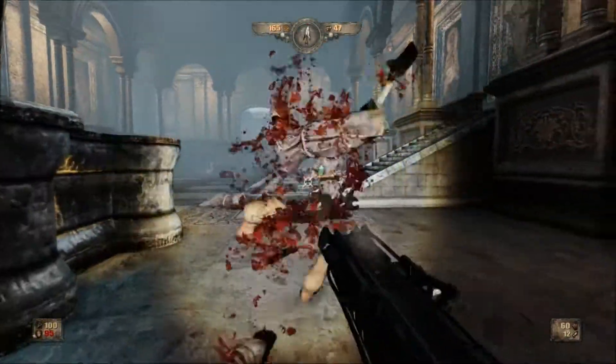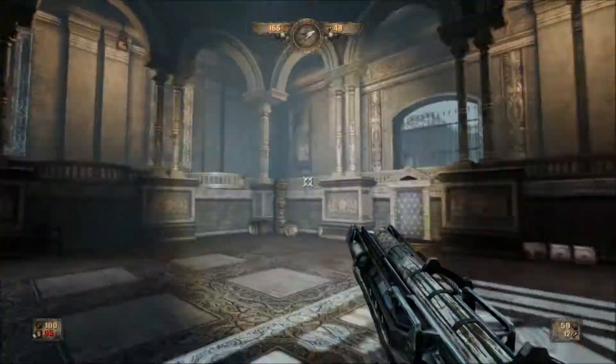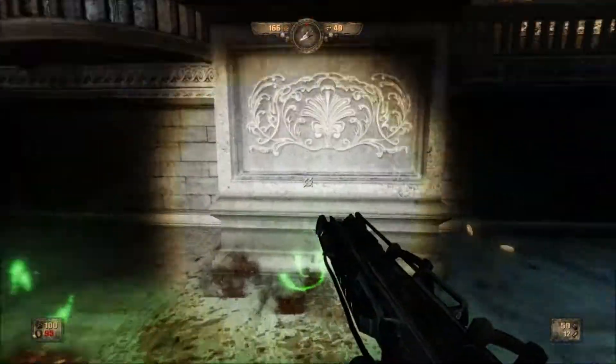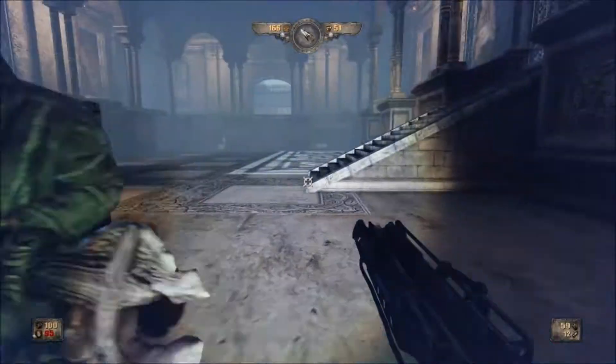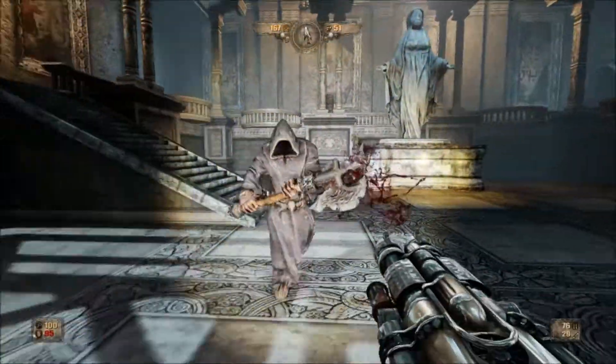You can maybe switch to the soul catcher if the enemies are really far away, because you'll hit them quicker with that. But most of the time — almost through the entire stage — you can just use the Painkiller. And do not use the Painkiller combo — it will not kill enemies fast enough.